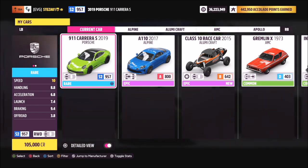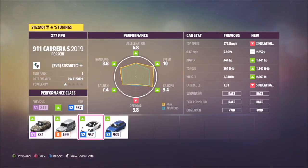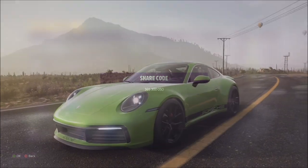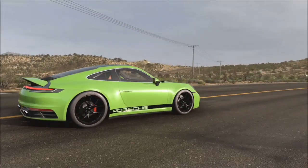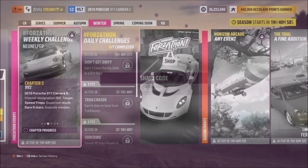I've created a tune for this one as it will help with the challenges. The tune is called '277 Mile an Hour' and the share code is 16530050. I've also created a simple vinyl paint scheme — the share code for that is 822240577, just if anyone wants to use it.